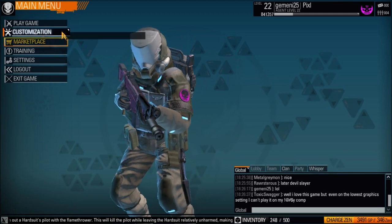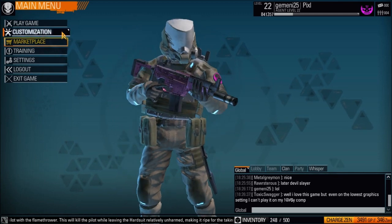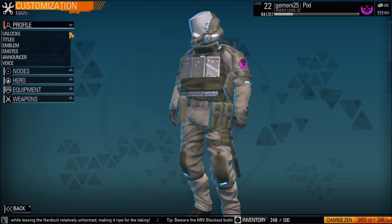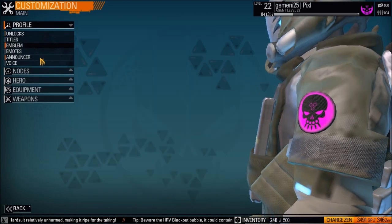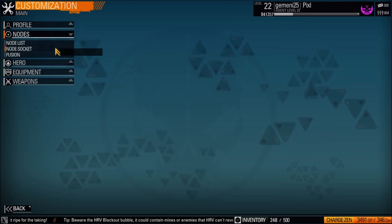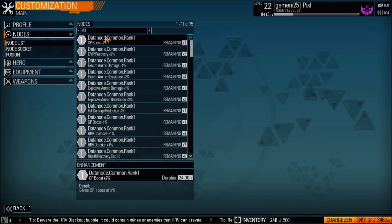So if you're new, you go to the customization place and you have five little bars. The first is your profile, which just shows you the things you've unlocked — not really important stuff when you're actually playing the game. The second thing is your nose list, which is semi-important.